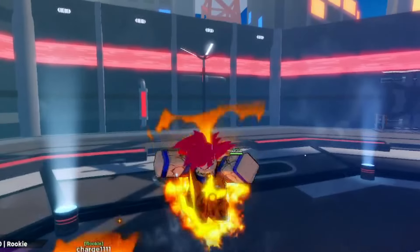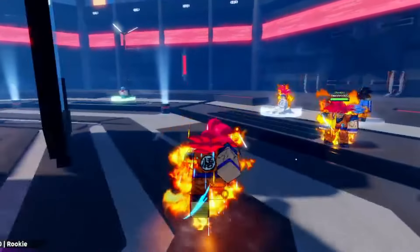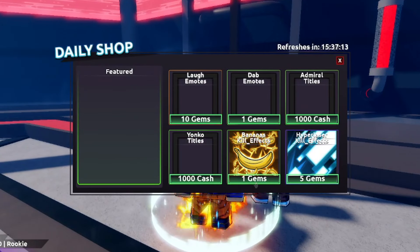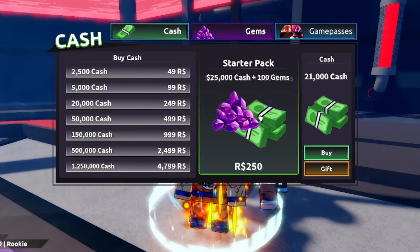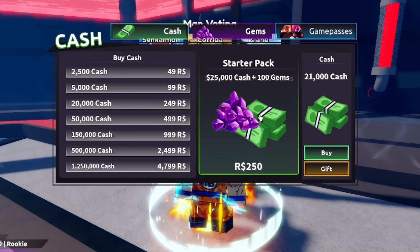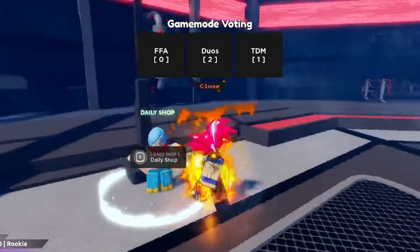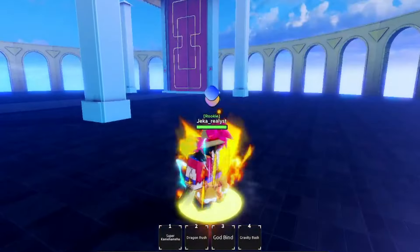They don't have anything right here — it's waiting for players, so I'm going to enter another game. Get that code for yourself — it's called 'ReRelease.' We got the emotes, the banana kill effect for one gem — these are actually pretty cheap. Let me check the robux shop: 25,000 cash and 100 gems is 250 Robux. I tried 'March,' 'March2024,' and other codes — they did not work.